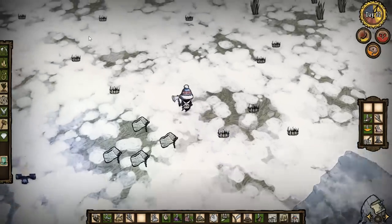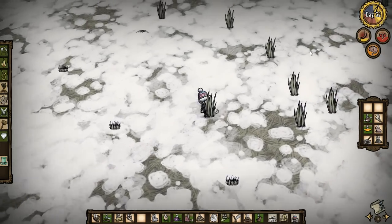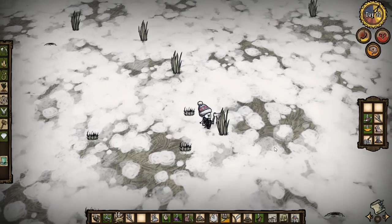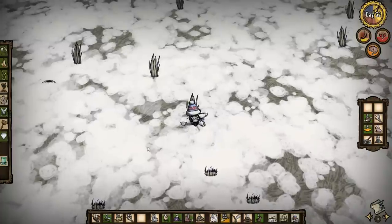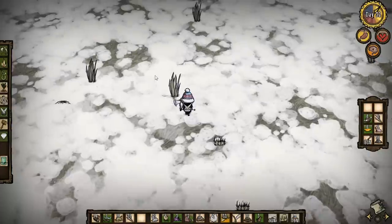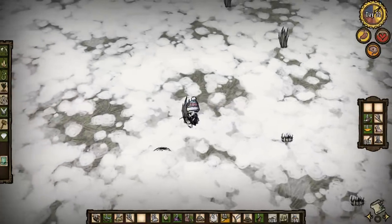What should we do now? Picking a bit of grass wouldn't be a bad idea because we always seem to be short on grass. We're good for food - let's eat a bacon and eggs, there we go, so we're full up. We could do with some more hit points.